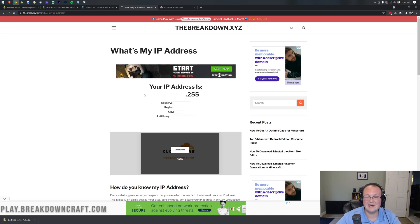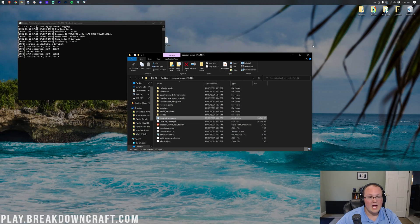It's very important not to give your public IP out to anyone and everyone — and that's where Apex comes in. On Apex, you can run a private or public server without exposing your personal IP. Go ahead and copy your public IP address, then minimize your browser and open up Minecraft.